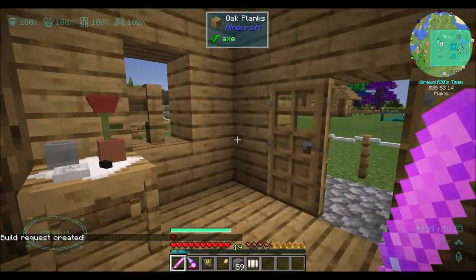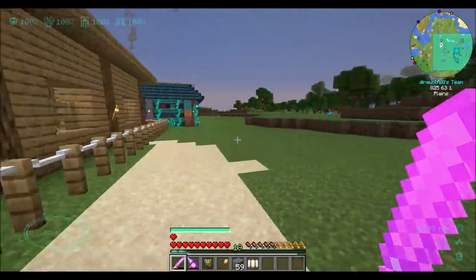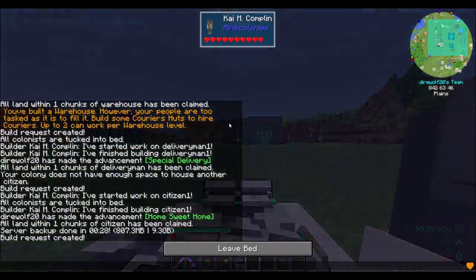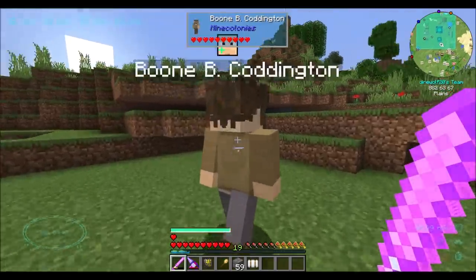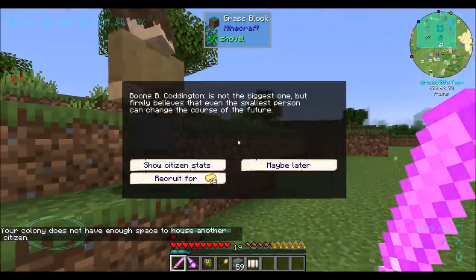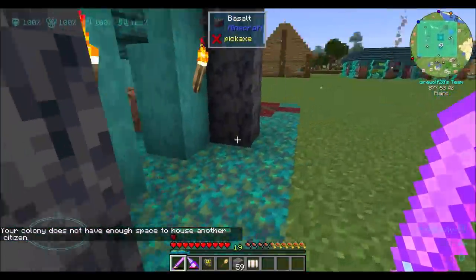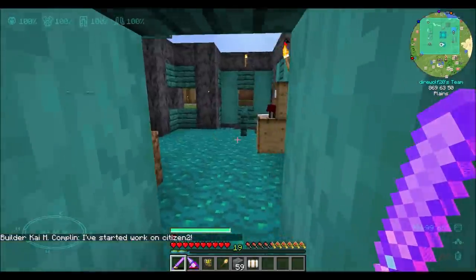Now this house should be able to hold two citizens. I should be able to hire that dude I liked — the guy who needed gold. He may or may not still be here — do they leave after a while? I'm going to skip the night again. Boone! There he is — agility 12. Can I recruit you now? It doesn't? You sure? Maybe the tavern doesn't count. Maybe I need housing for five — that would be kind of a bummer.